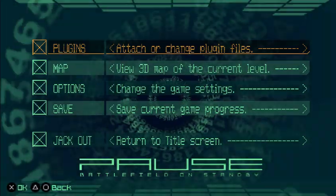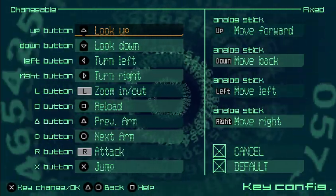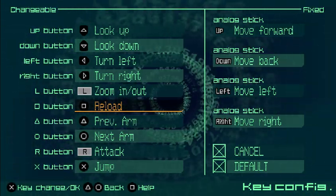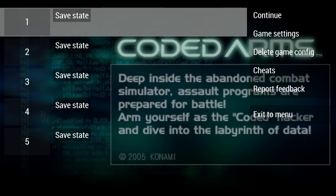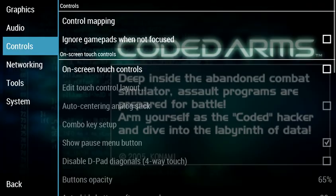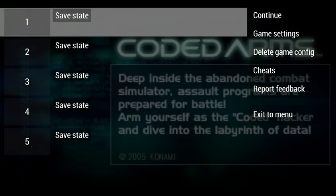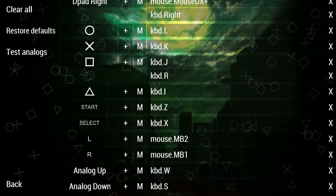Now I'm also going to be changing the controls here. You obviously have your stuff — zoom in, zoom out. I forgot to mount it to R because of the reload system. Previous arm and next arm — should be just as easy as that.